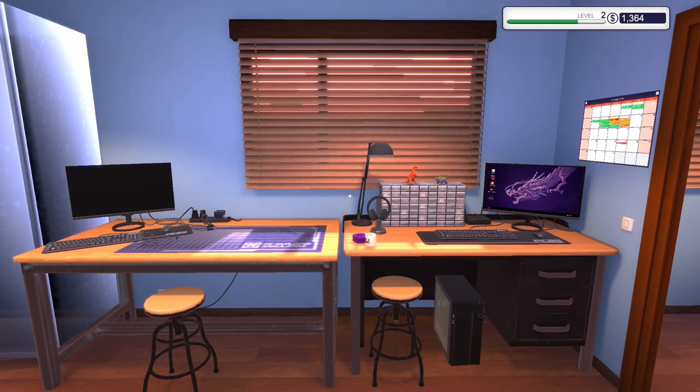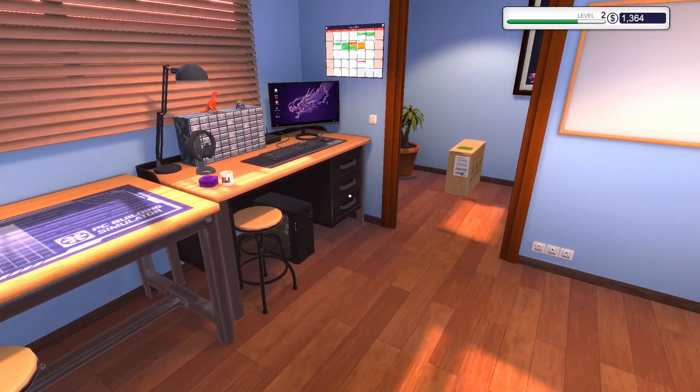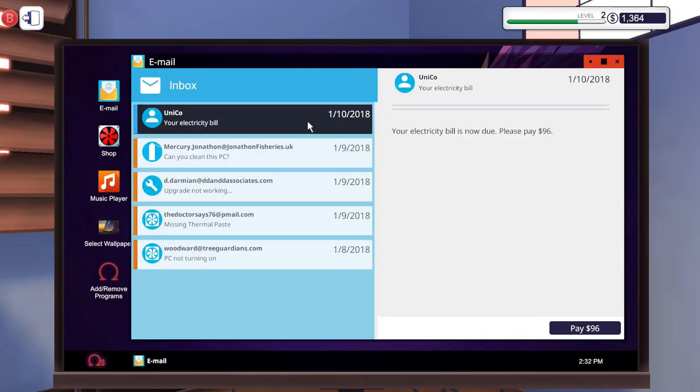Hello everyone and welcome back to PC Building Simulator. We're back in our office and before we do anything else, I'm going to check my emails because I forgot to pay my electrical bill, which I had to pay today. I'm going to go ahead and pay this — it's $96, not too much. We have received your $96. Hope you enjoy your electricity — remember to turn off the lights.